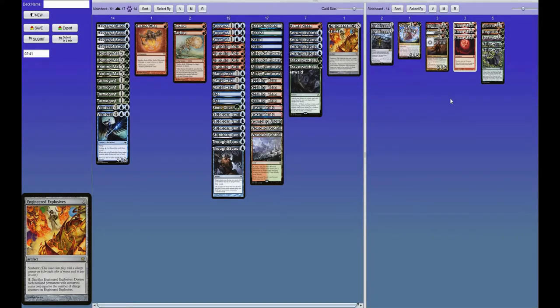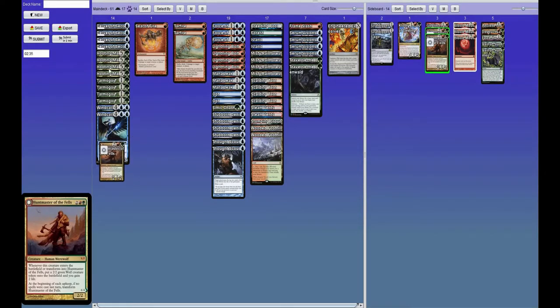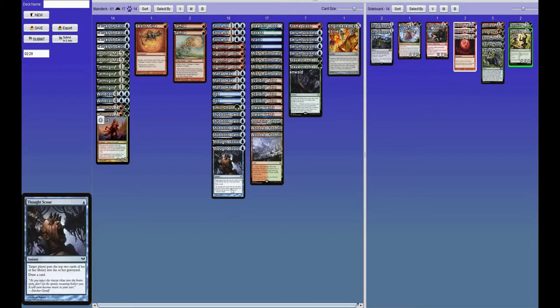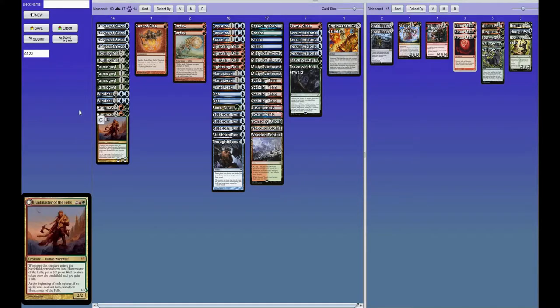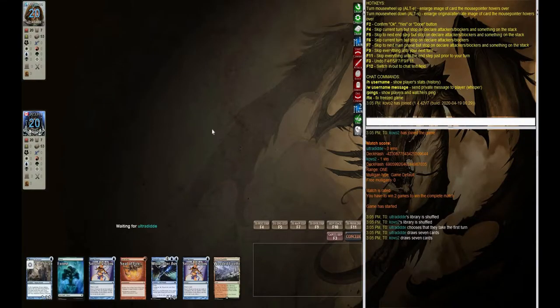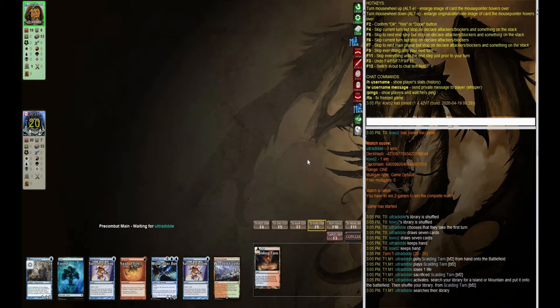So what do we bring in here? Blood Moon — definitely useless. I usually bring in Huntmaster in these types of matchups, because game two and three tend to grind out a lot more. Thought Scour is another target because we're going to have quite a bit of interaction with our opponents, so our graveyard is going to be getting filled up relatively quickly anyway. I don't expect too much countermagic from our opponents, so Veil of Summer isn't necessary. I also don't expect much removal, and definitely no black removal.